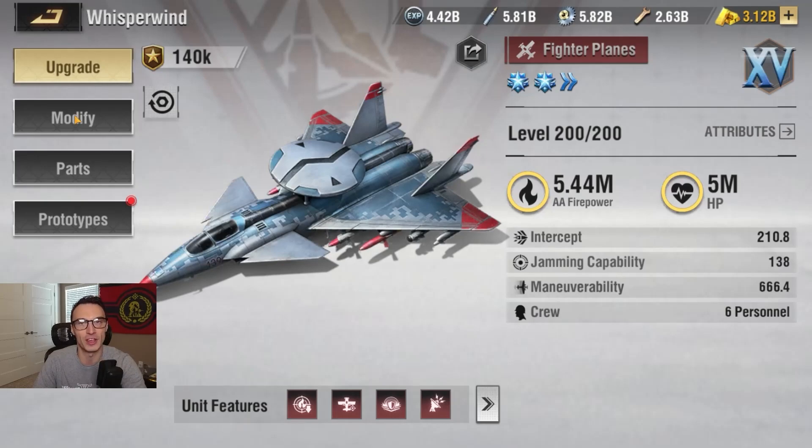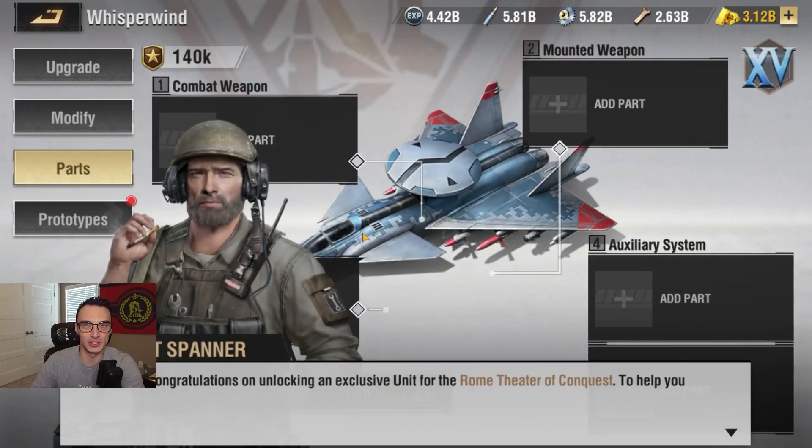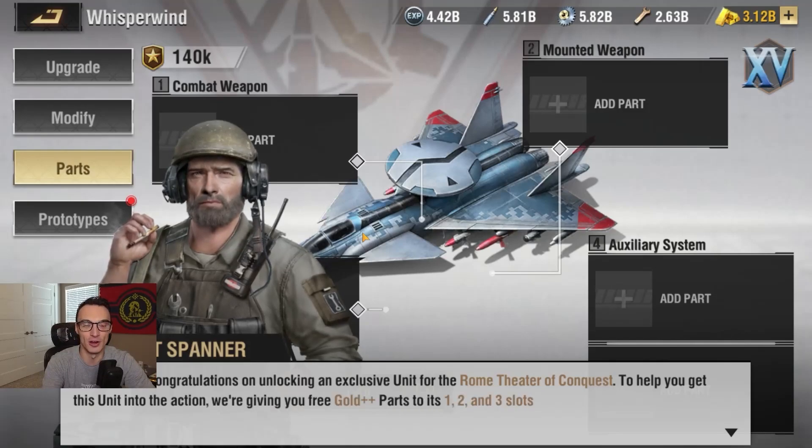Something to note: I obviously leveled this up just to see the stats. The leveling up process of these units, at least here on the test server, is probably subject to change when Rome actually releases. But at least here on the test server, you actually level these units up the exact same way you would any other Air Force unit — whether it's a bomber or a fighter — just using your normal ammo and your normal components for the modifications.